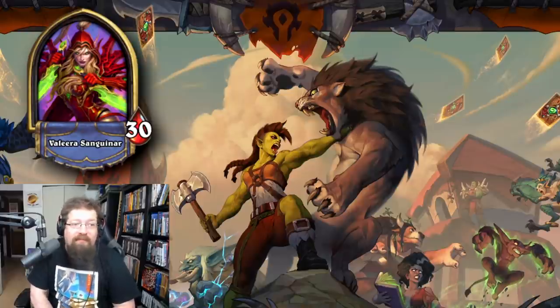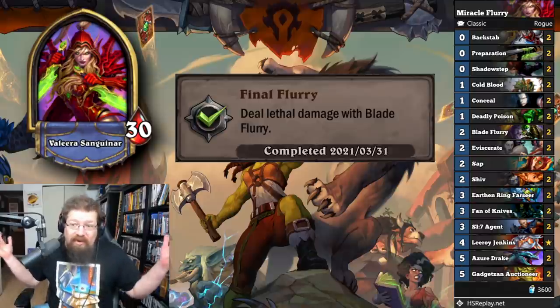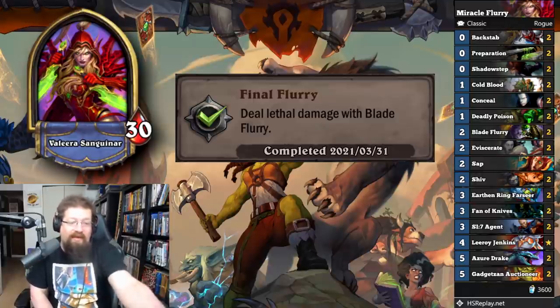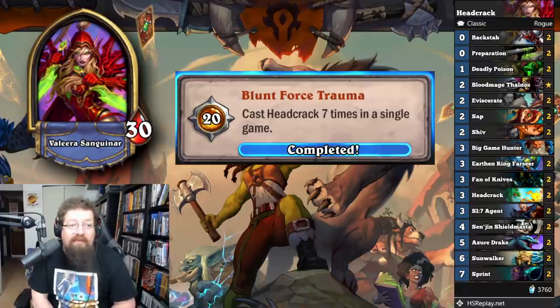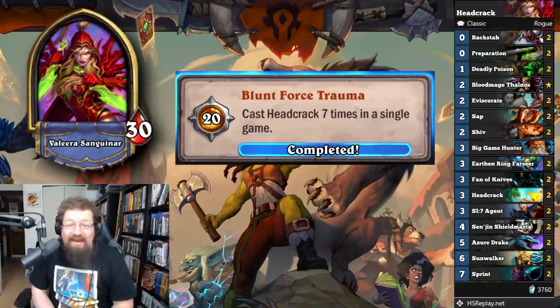Next, Rogue with 'Final Flurry' — deal lethal damage with Blade Flurry for 20 achievement points. Play Miracle Rogue; you'll eventually get lethal. I suggest running two Blade Flurries to make it more consistent, plus two Blade Flurries is pretty good against Zoolock and aggro decks. Just finish lethal with Blade Flurry — Deadly Poison, hit in for three, Blade Flurry. It scales with spell damage as well. Next, 'Blunt Force Trauma' — cast seven Head Cracks in a single game for 20 achievement points. I played a Head Crack Rogue, just spammed Head Cracks. You're not going to win, but keep spamming and hopefully you don't die before you can play seven. This only took me a couple tries.